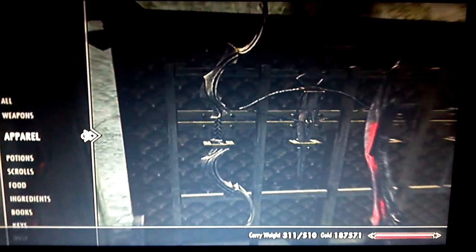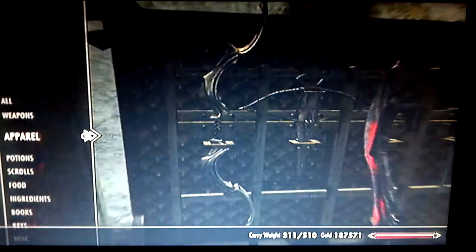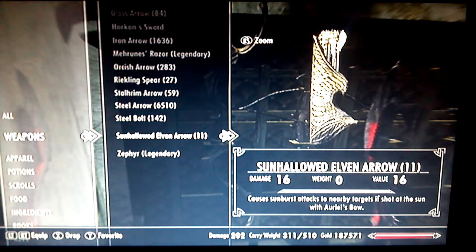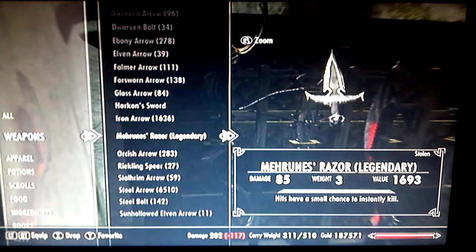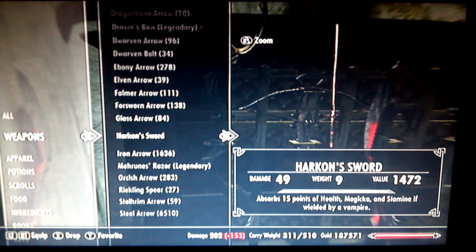Auriel's bow is pretty awesome. If you shoot at the sun with this — I actually haven't tested it, I just lost one of my arrows somehow — apparently you attack nearby targets by shooting the sun with Auriel's bow. I haven't tried it yet, and I thought I had Mehrunes' Razor in the other room, but I probably picked it up because Keening was missing, and that's really going to make me mad.